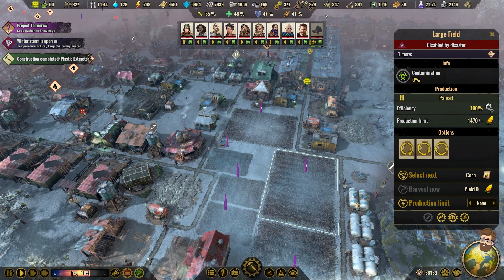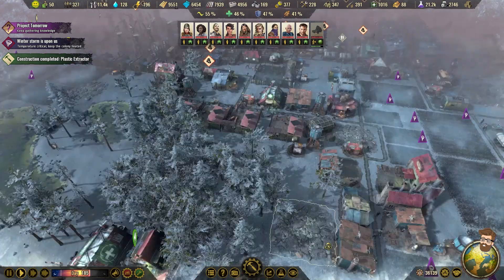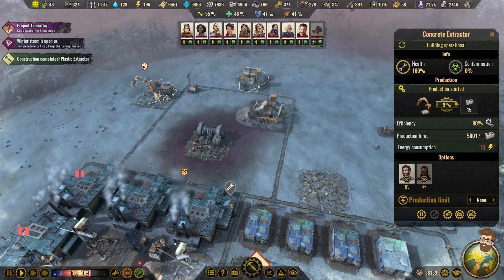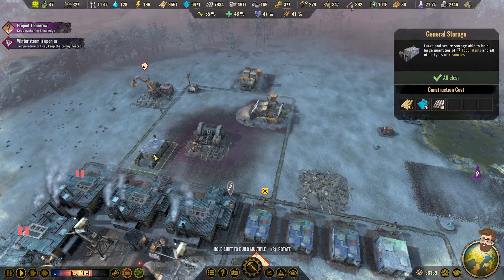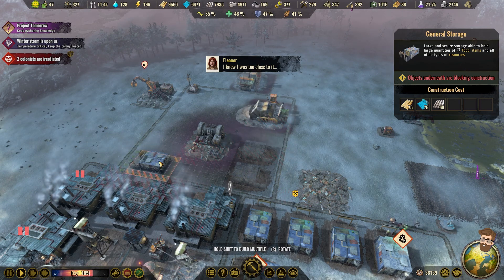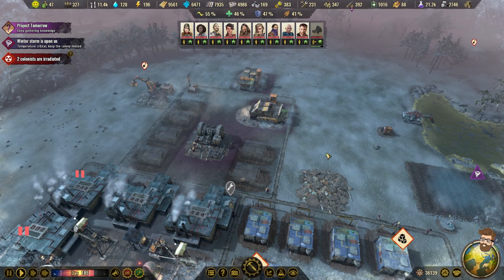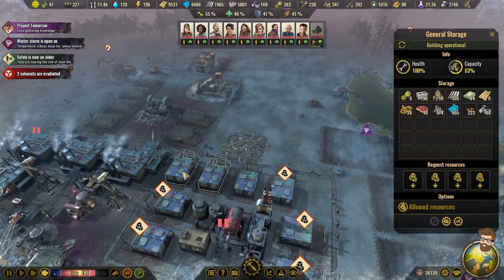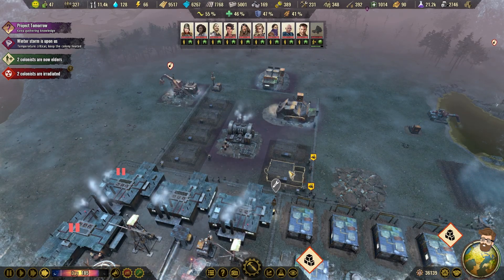I'm actually going to get this all queued up so as soon as the disaster ends, they can start working. I've made this mistake in the past where a disaster happens, I pull people off the fields, and when the disaster ends I forget to put them all back on — and I've got a bunch of fields just sitting there doing nothing. I think with the large fields, I'll cut it back to two people once everything's planted. The harvest can be done by two — it'll take a little bit longer, but things will still get done. A bunch more storage is going to be put up. These three are actually not near capacity, so it's fine. We'll build all these up and utilize materials that I have.